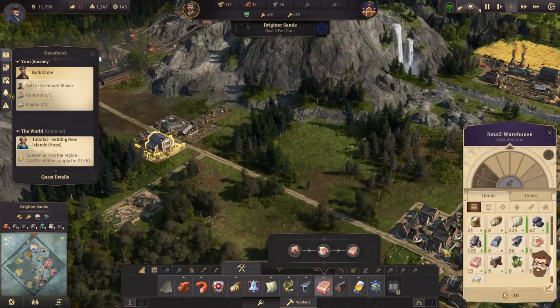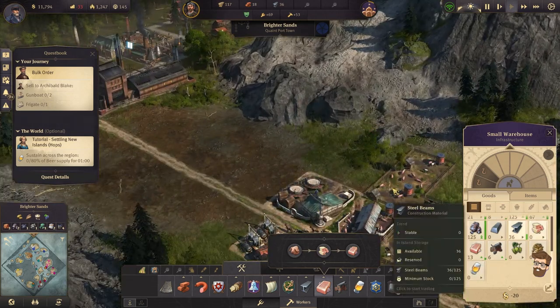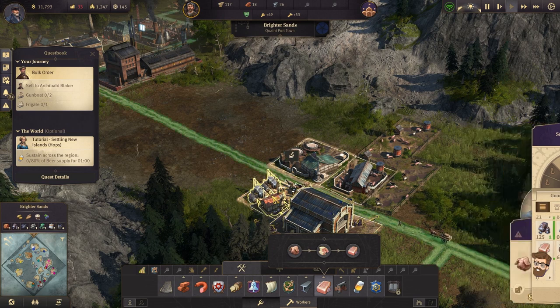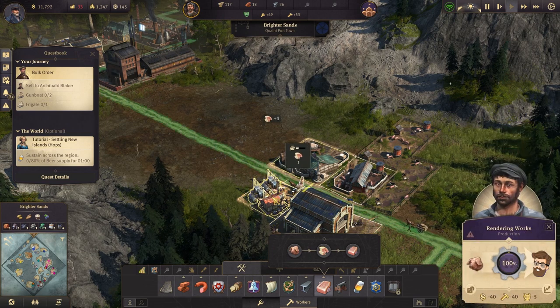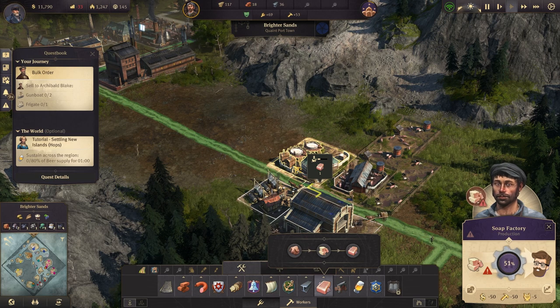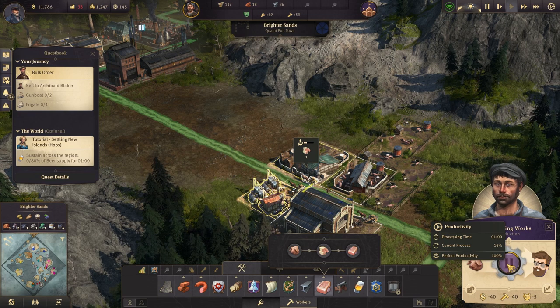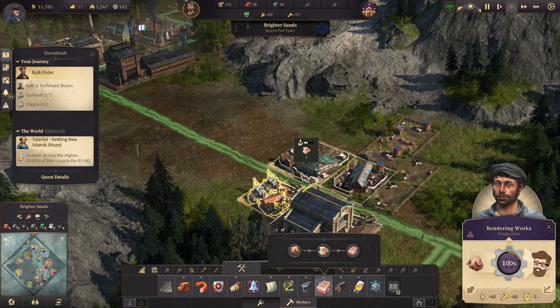Soap. How much am I doing with soap right now? I have 13 soap. My rendering works is producing — this is every 30 seconds, this other one is every minute. So I actually need a second one of these guys.